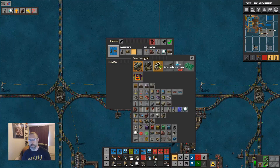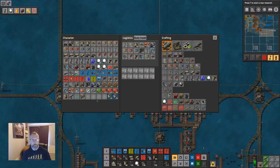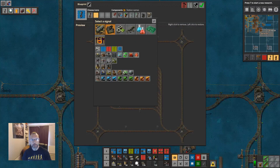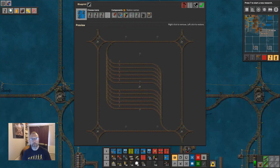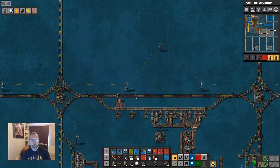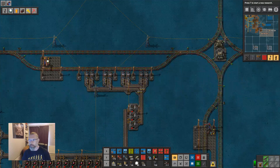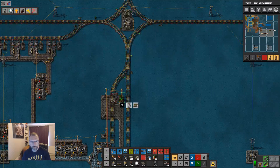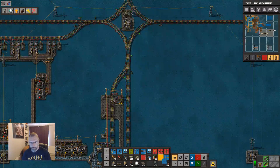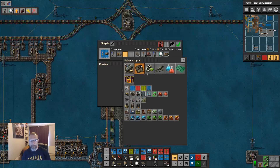I'm going to put that there and set this with an icon. So this is a copper requester. That's a stacker. Fill it up with those. I'm probably going to make a second blueprint book of these useful blueprints. So the next one is... copy that, upgrade it, put it there. Let's have a look — I don't want the station name, and I want to make it a copper.